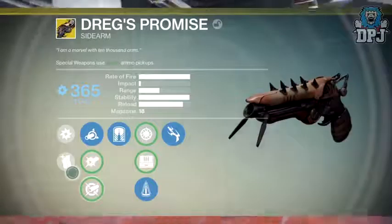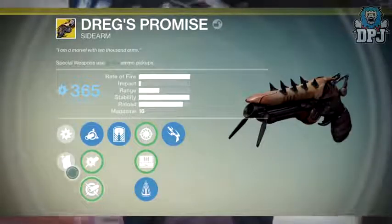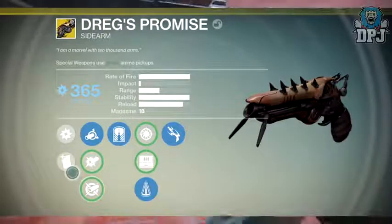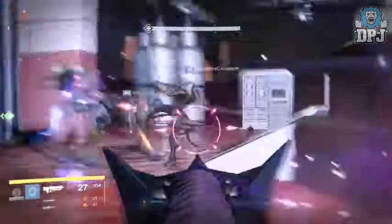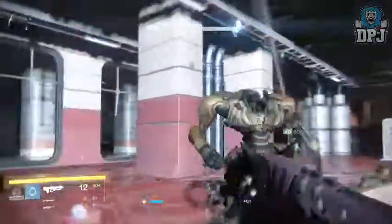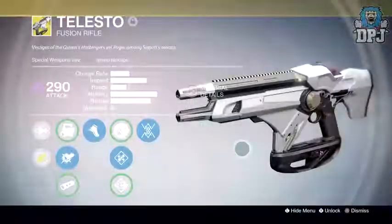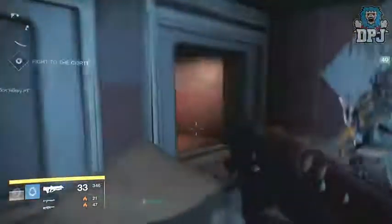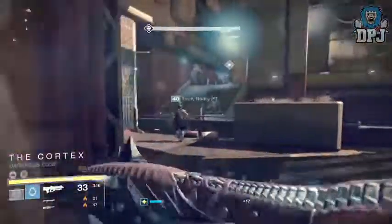Next up, the Dreg's Promise — projectiles shot from this weapon now track based on ADS lock, which is what this exotic should have offered in the first place. Moving on to the Telesto: the change here is that projectiles landed on a teammate or a teammate's Ward of Dawn no longer disappear. So you can cover a teammate with projectiles and have them charge at enemies to deal damage — which sounds absolutely epic. And it won't damage your teammates.